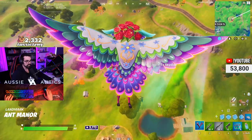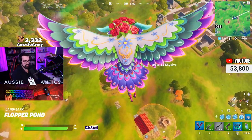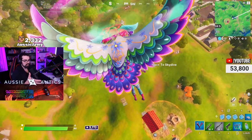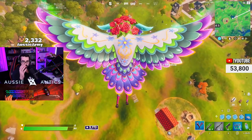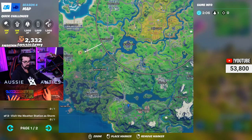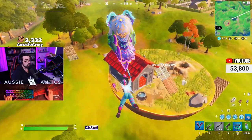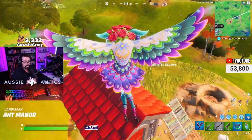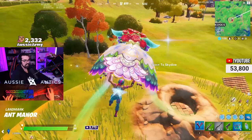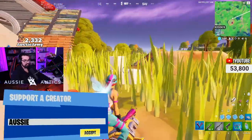Yeah, it works just like the old rifts. This is really cool, but I don't understand why they spawn sometimes and why they don't spawn others — it's not every single game. There's not always Ant's Manor here. Same with the new Black Panther drop. But so far, this is really cool. This is the stuff that I wanted — this is what's been missing from Fortnite. Fun new content and stuff that's changing throughout the season just to keep it interesting. I really like it.